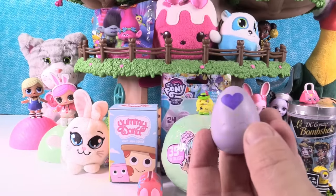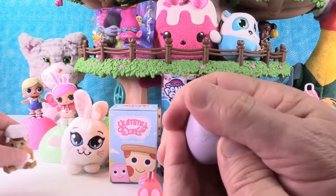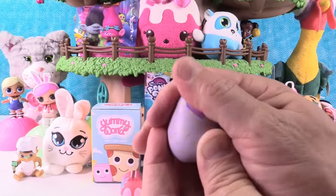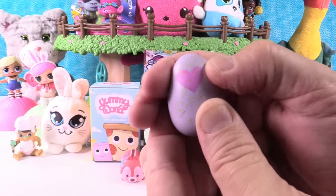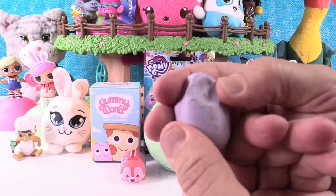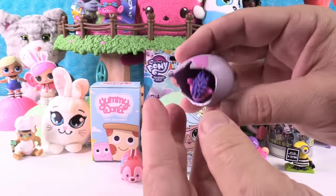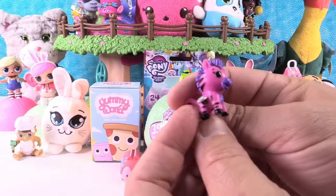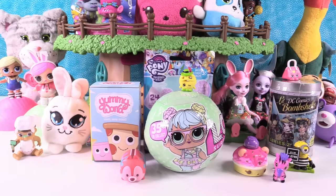It's Hatchimal Surprise egg time. This looks like a Savannah Hatchimal — it has the zebra, the lion, the giraffe, and I think the elephant. Let's see who we get today. Rub the little heart until it goes from purple to pink and squeeze the egg to break it. Oh! We have the little zebra — that's Zebrush! We got him just the other day. He matches the Num Num!